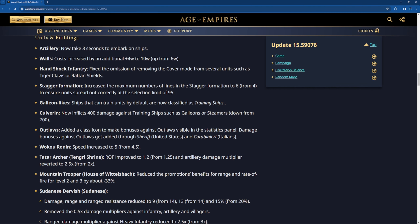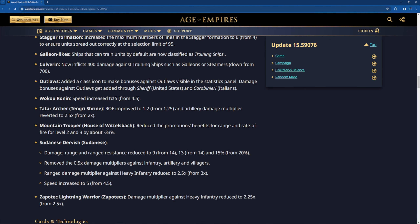Galleon-like ships that can train units by default are no longer classified as training ships. Cobras now inflict 400 damage against training ships such as Galleons or Stimmers, down from 700. That's a big nerf actually.